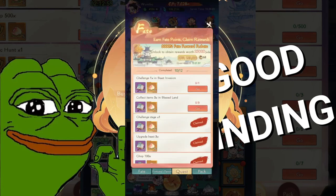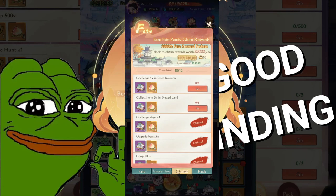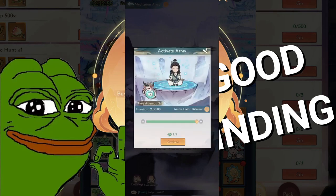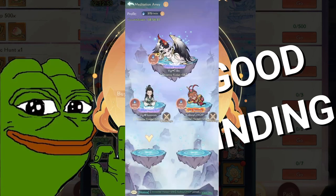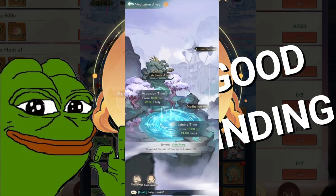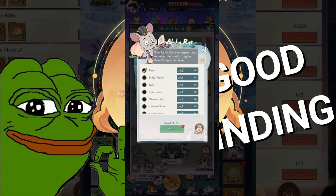I usually leave Beast Invasion and Blessed Land until last, finishing them in the last seconds or last minute, because I should finish everything else before completing those. For example, here the array — go claim all of that and Awaken. Don't forget to join other people's arrays. I look for the most amount of time and the most amount of anima per minute.